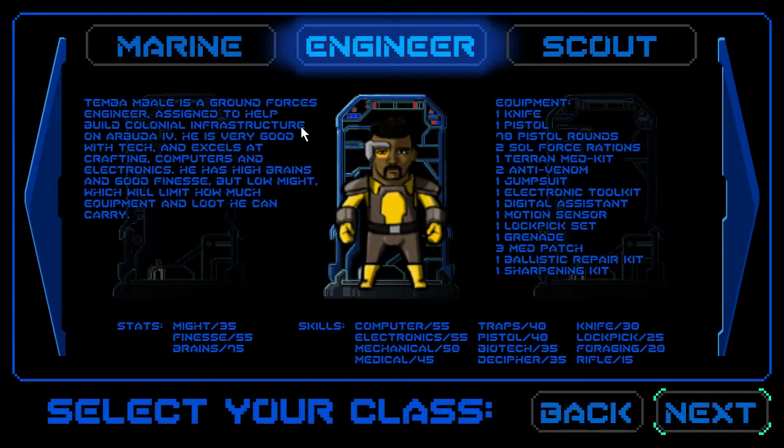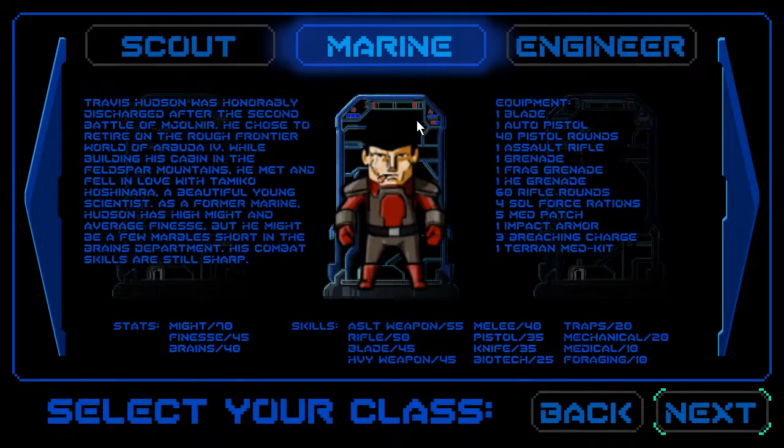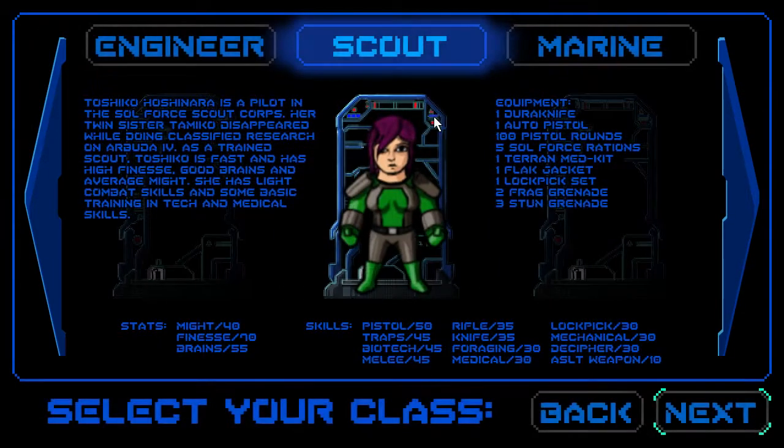I'm going to go with the Engineer because it's got lots of electronic, mechanical skills, and it's very useful — it's like a Swiss knife, you can do everything with it. The Marine is more like a pure warrior, all about fighting. And the Scout is definitely a ranged class — pistol, traps — it's a rogue in fact.